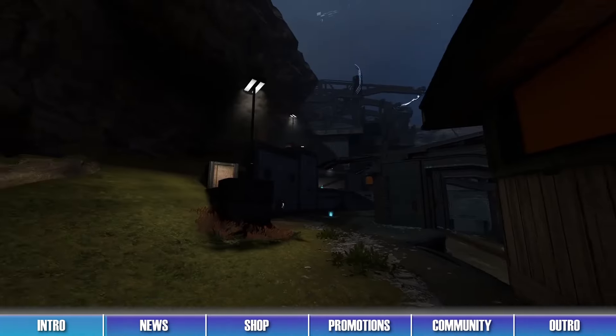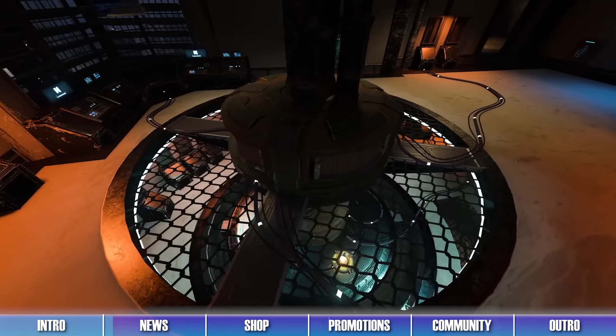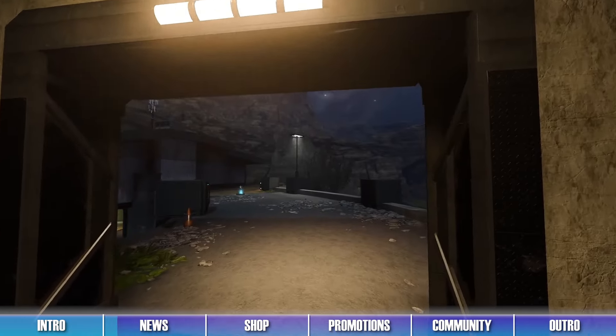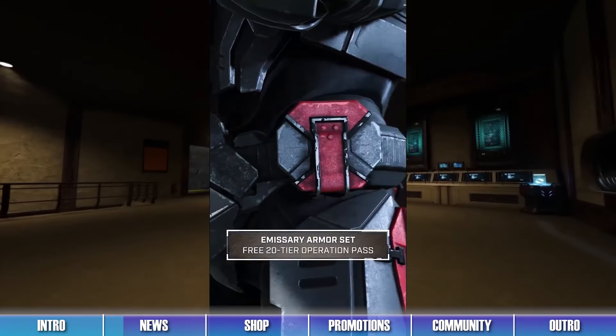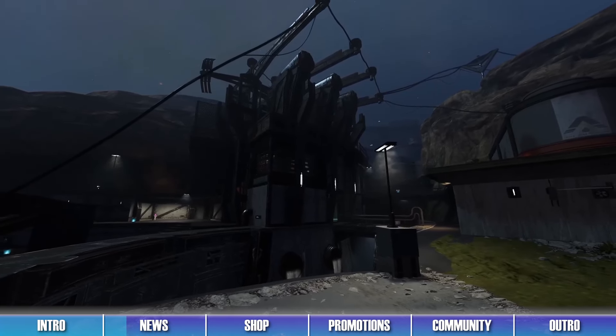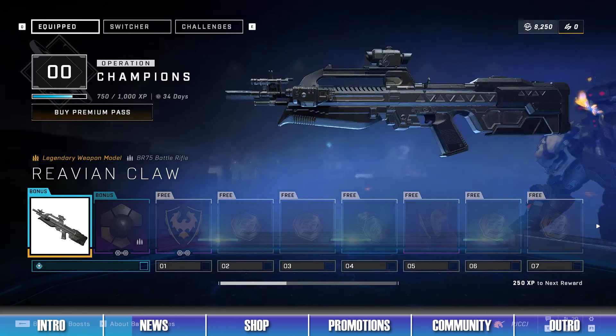Operation Champions is now live! Players can unlock free rewards and Spartan points from this Operation's 20-tier free event pass, like the Emissary Helmet and Chess Piece. Buying either of the premium pass options will also grant players the Ravian Claw Battle Rifle weapon model and the Falling Flame weapon coating, as well as make it so that the pass never expires.